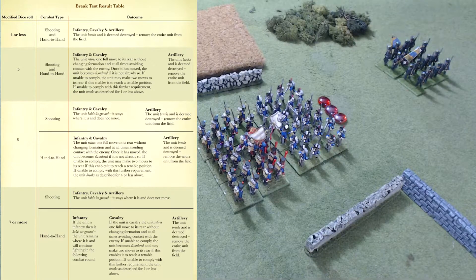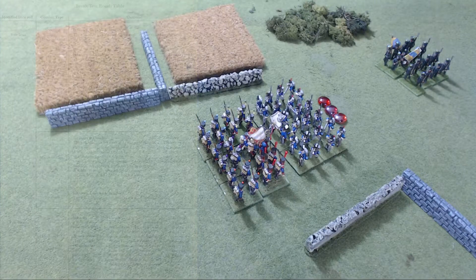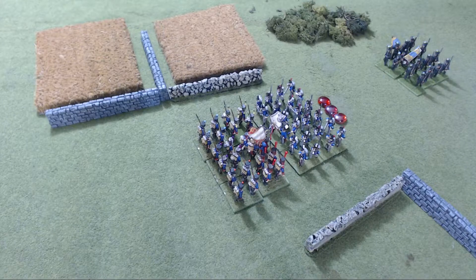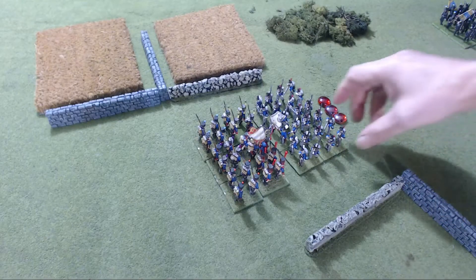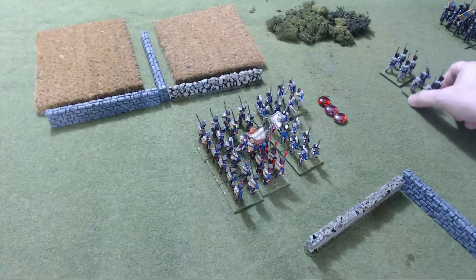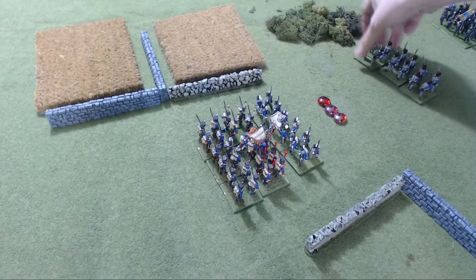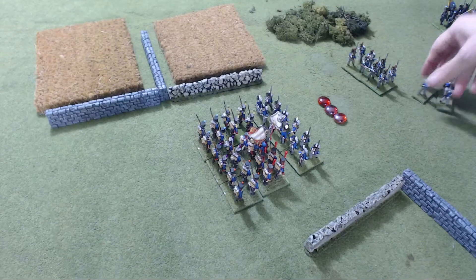Let's talk about retiring units because that's important. A retiring unit must move one full — or in some cases two full — moves. Units normally retire to the rear, except units fighting to their flank or rear, who retire in the opposite direction. A retire move is a normal move in every respect and must be made entirely within the confines of the unit's rear or opposing quarter. And you don't have to turn around — when this unit retires, you do not have to pick them up and turn them around like they're running for the hills. You can just back them up; they're backpedaling. You can keep them facing the same direction as when they failed their break test.